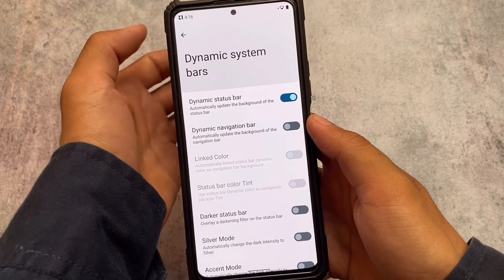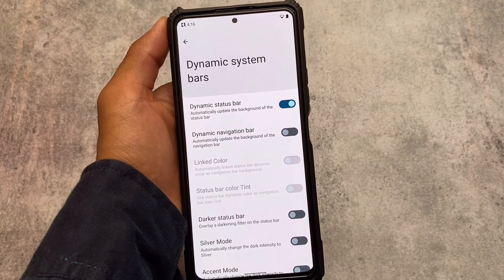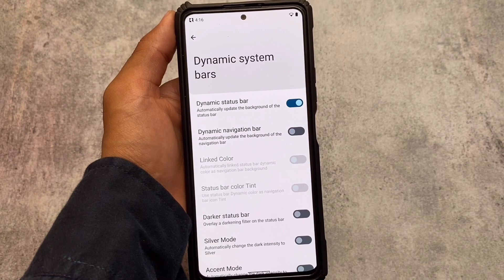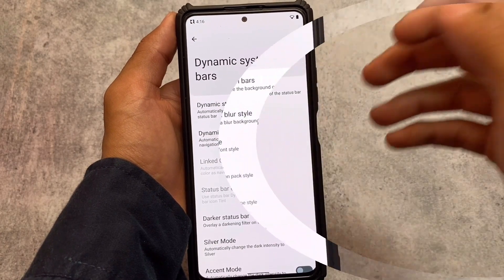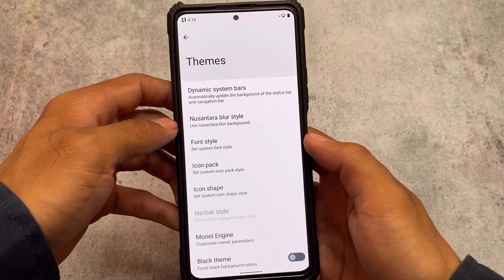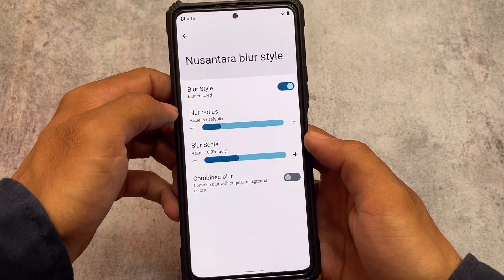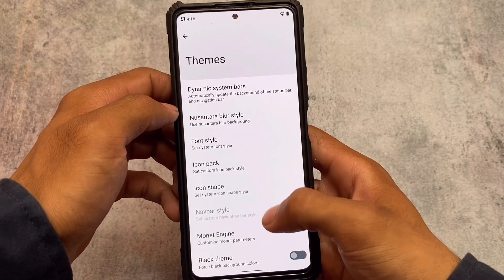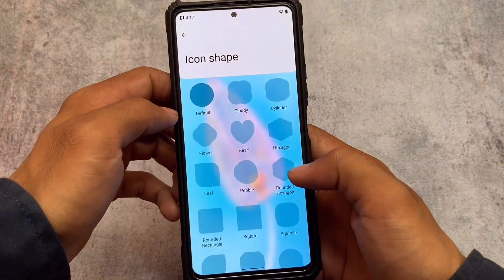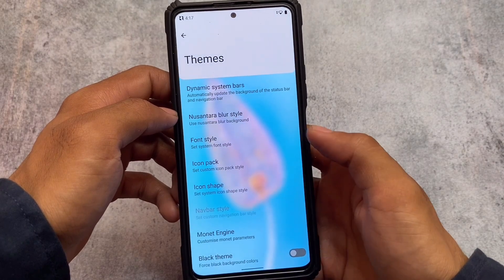In this new update we found some new things — for example, the dynamic system bars automatically update the background of the status bar. This is really interesting: if I enable it, whenever the background changes, for example a white background gives white status bar and black background gives black status bar. You also have the Nusantara blur style, which means blur is available everywhere if you're a fan of blur.